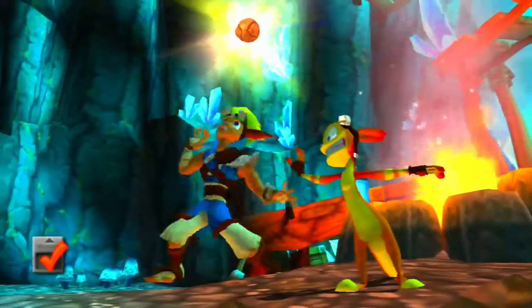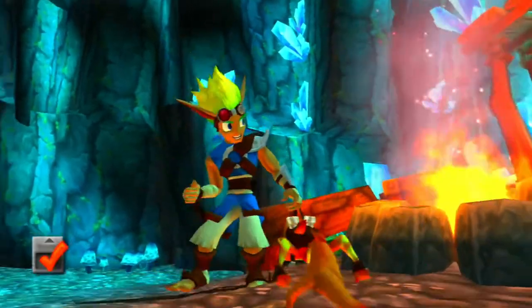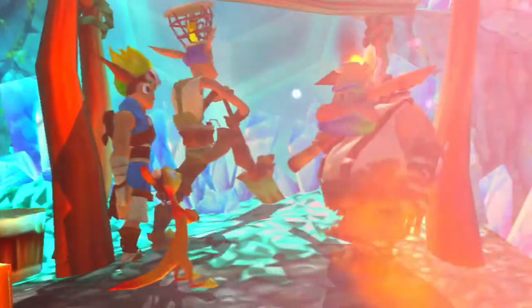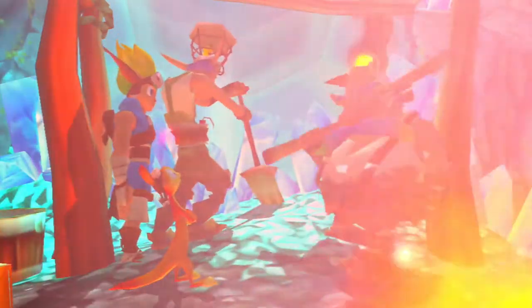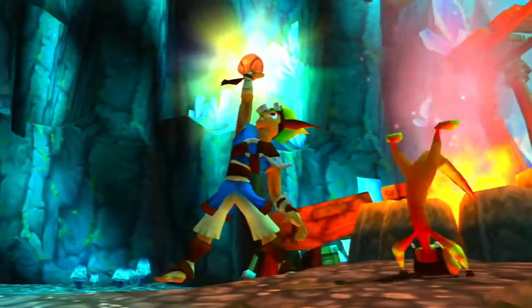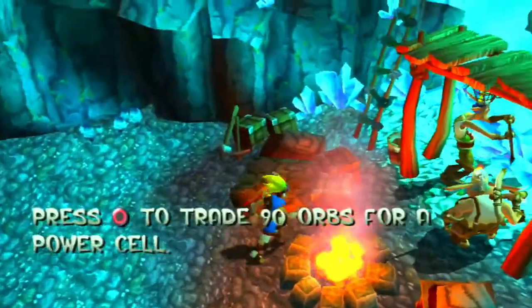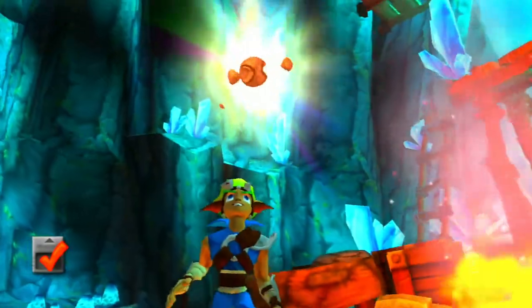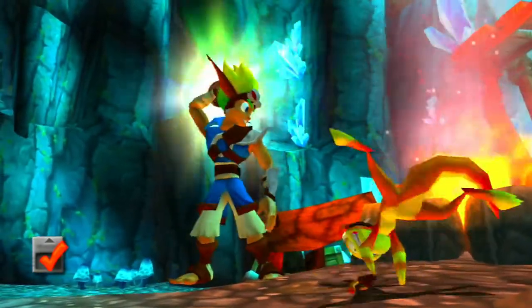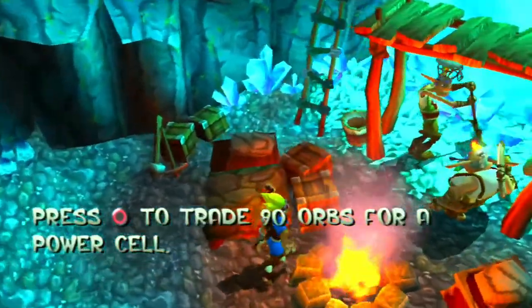One thing I find interesting — all three times he says the exact same dialogue for each power cell trade. I kind of wish they added different dialogue each time, but at least the last one changes it up a little. Here's the second one and here's the third — power cells for orbs, he just says the exact same thing.